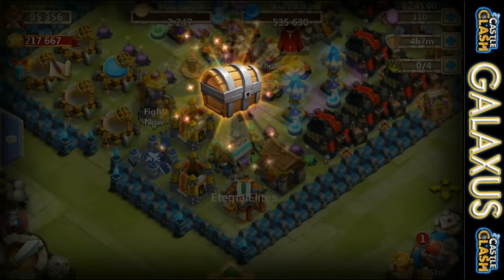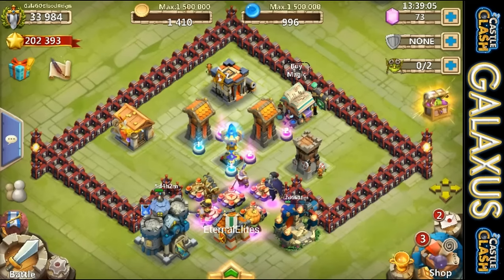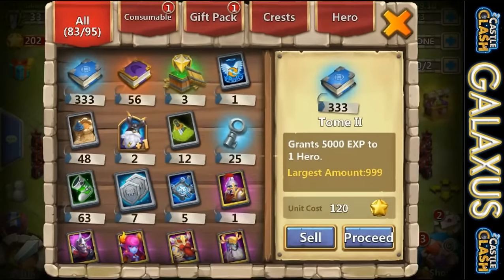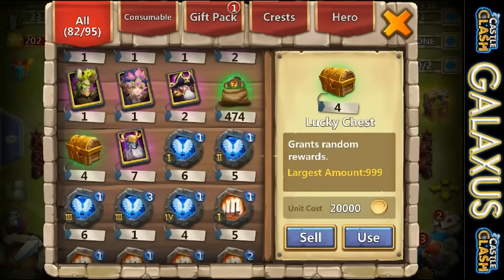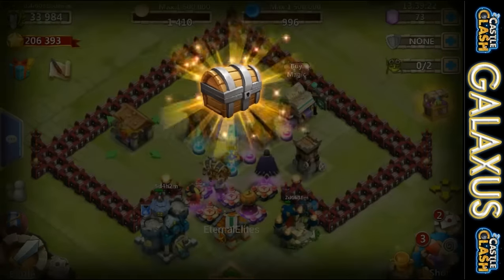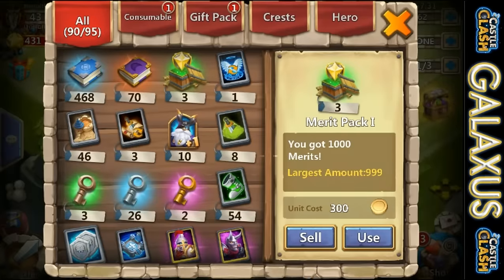We got four lucky chests - this is on Bliss again. Got a Talent Refresh card and a Quest Refresh card. That's pretty cool, but I would have liked to see a Level 5 Talent Chest and maybe a Legendary Hero card. We got 3,000 merits here on Blood Rain. Got a Lucky Chest to open - are we going to get anything epic? Haven't been getting anything good out of these. Two Quest Refresh cards - I guess that's pretty good, but not really what I was looking for.